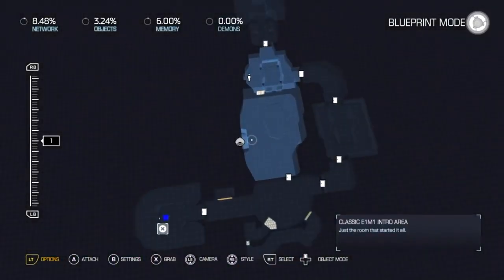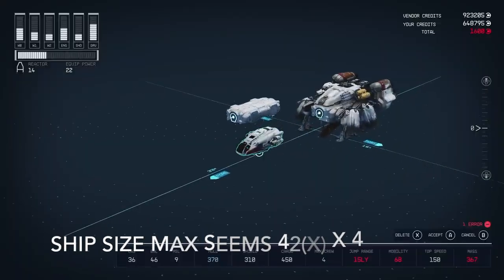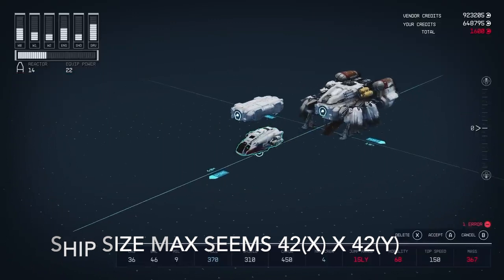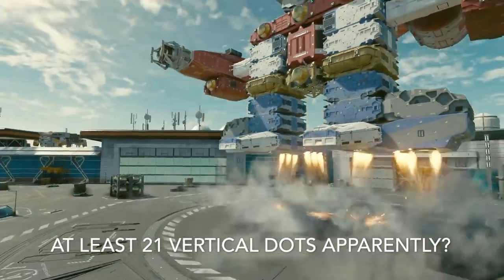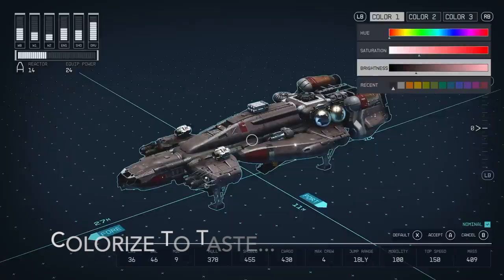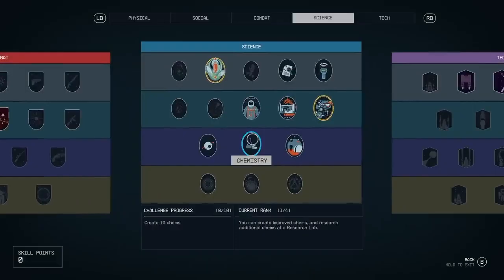Getting back to the point about size: in Starfield, looking at the ship editor, I counted the number of dots on the floor of the map grid — there are 21 in each direction coming out from the center, and it appears we can go at least 21 vertically. Look how tall that ship is — it's amazing. You can also whip out the spray paint and color any piece of your ship to taste.